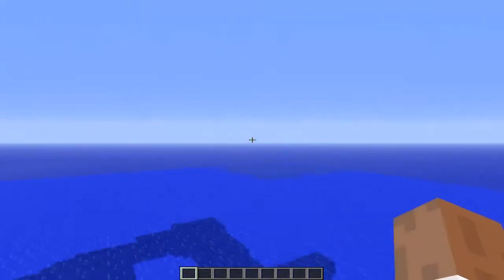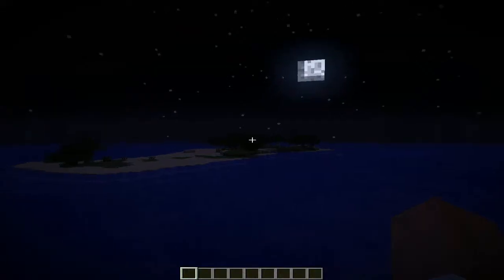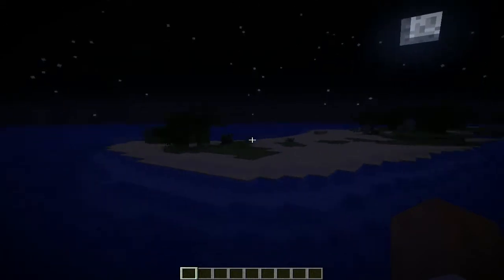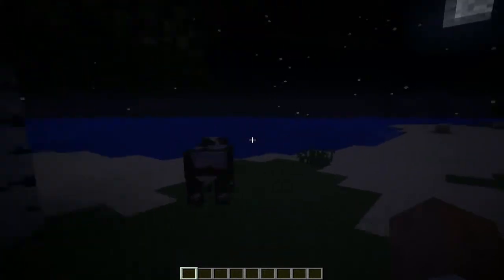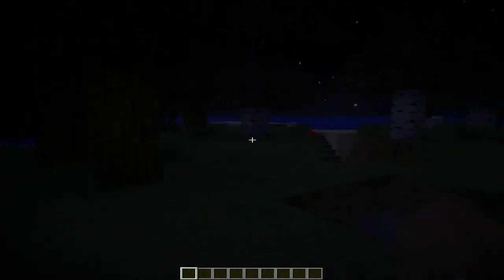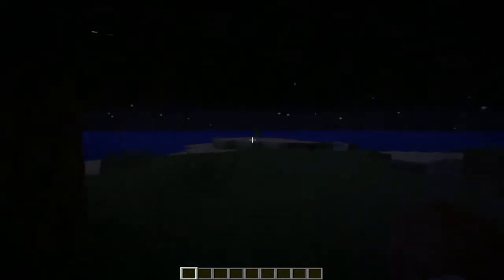So yeah, that's this little island. After some further observation, I noticed that you're not going to starve — there's a cow that spawned. That's about it though. There are still the sheep, although I think you have to kill them pretty fast. Yeah, this is the spawn area.